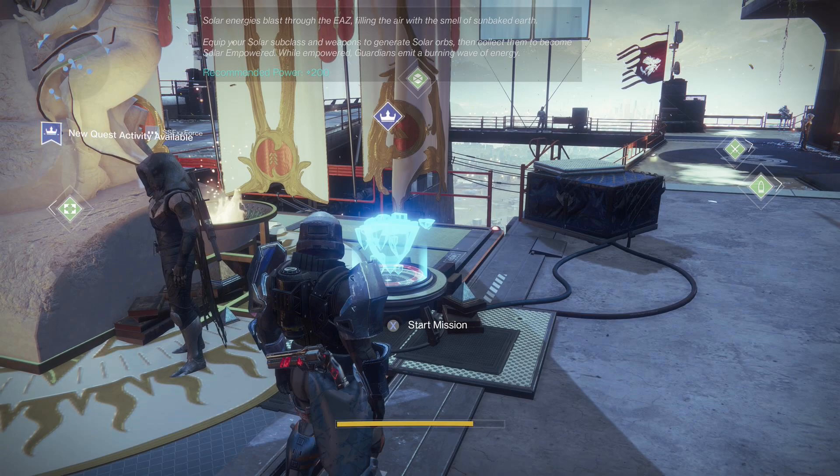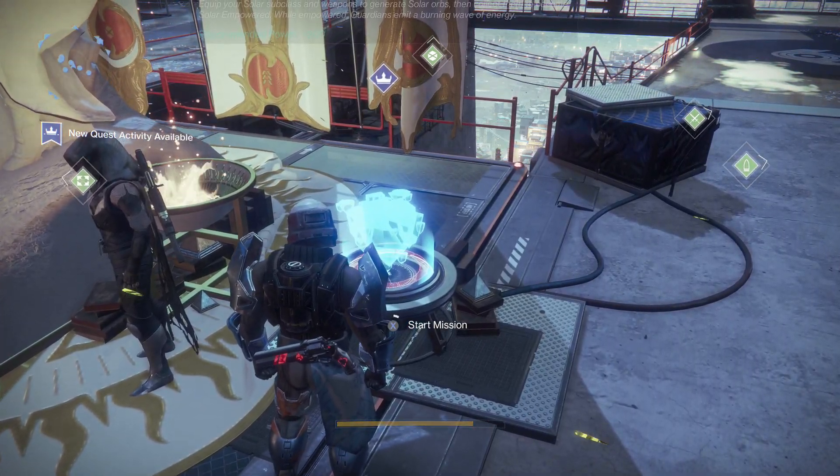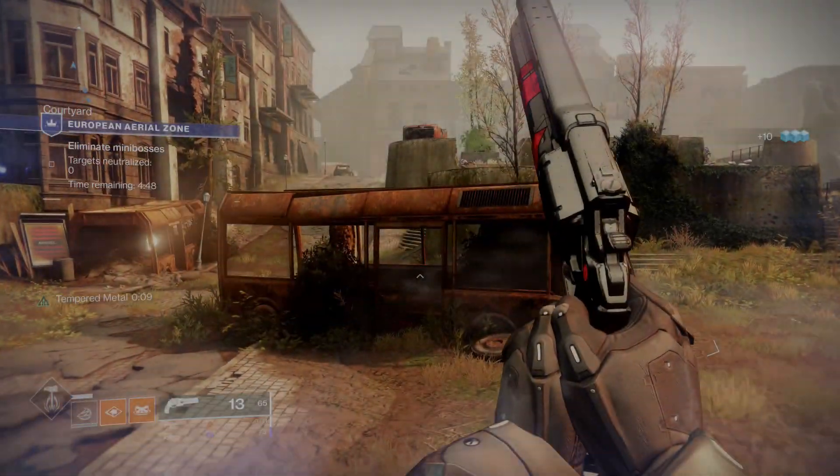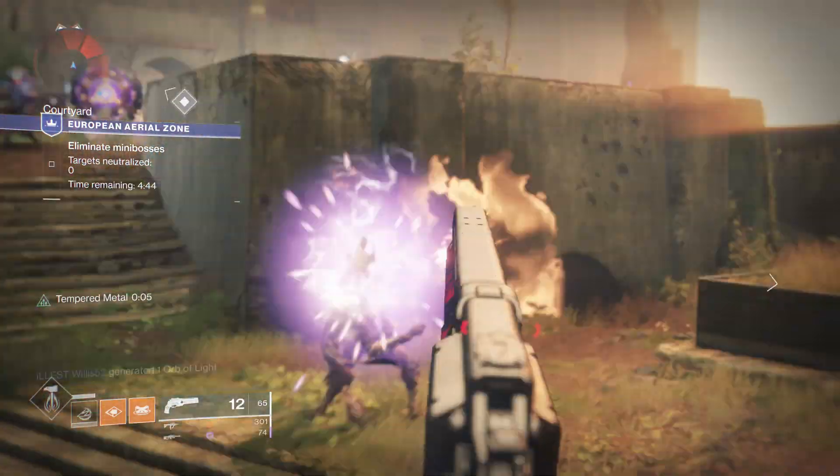That new mode is called the European Aerial Zone, or EAZ for short. It's a three-person matchmaking-enabled mode that is pretty similar to the Verdant Forest or Spooky Forest of past events — though even though it's similar, it is definitely not the same. The hologram of the floating island on the right-hand side of the statue is your ticket to this new zone, or in the Director you can look at the Tower and see it listed there, just like the Spooky Forest was back in the day.